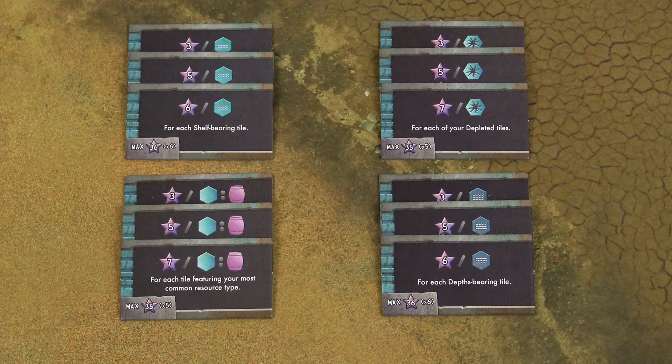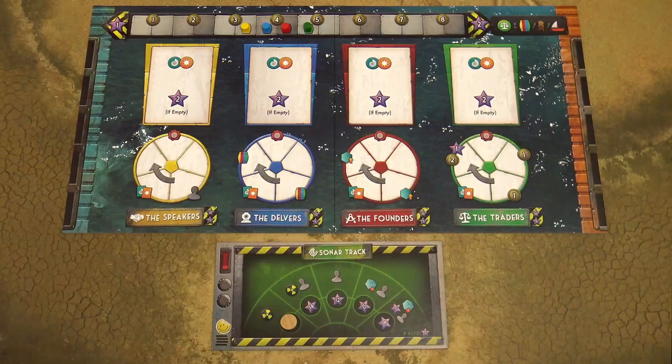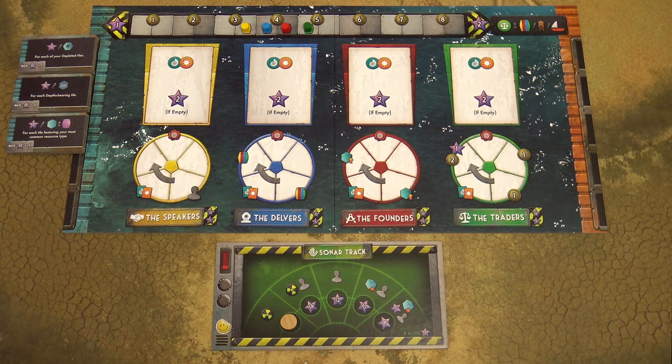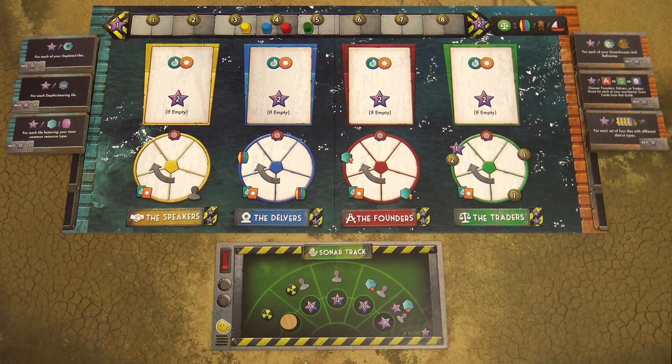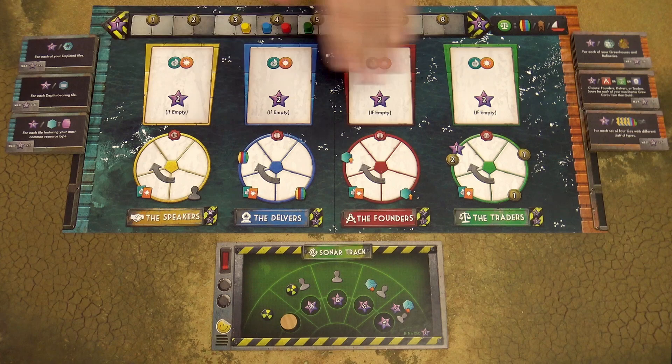Sort all the objective tiles by their type, create small stacks of tiles of the same type, and sort them from highest value to lowest value. Then select or randomly choose one stack per player and place these stacks on the left side of the guild board with the teal side face up. Then select or randomly choose one more stack per player and place these on the right side of the guild board with the orange side face up. For a three-player game you should have three stacks on both sides. Return remaining objective tiles to the box.